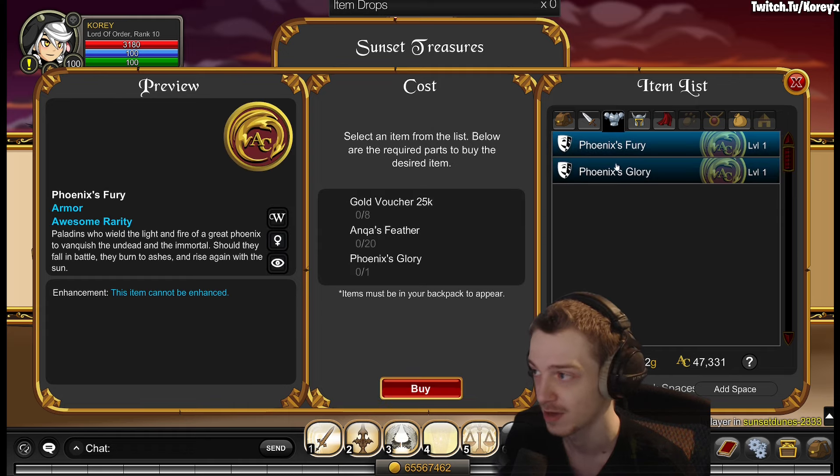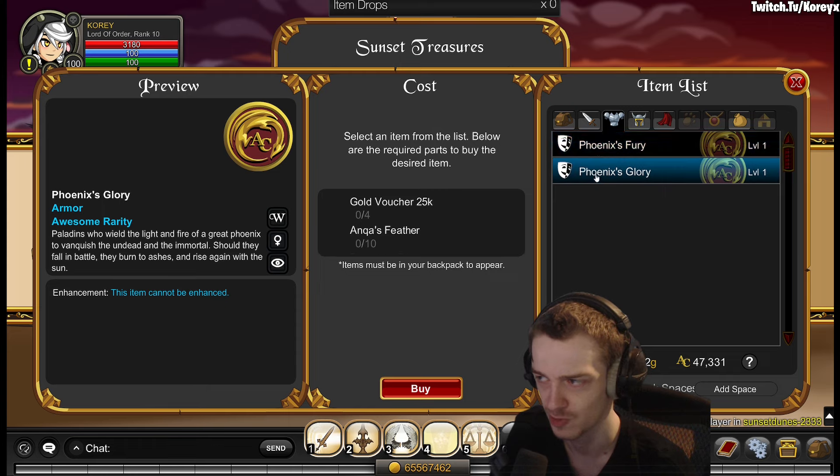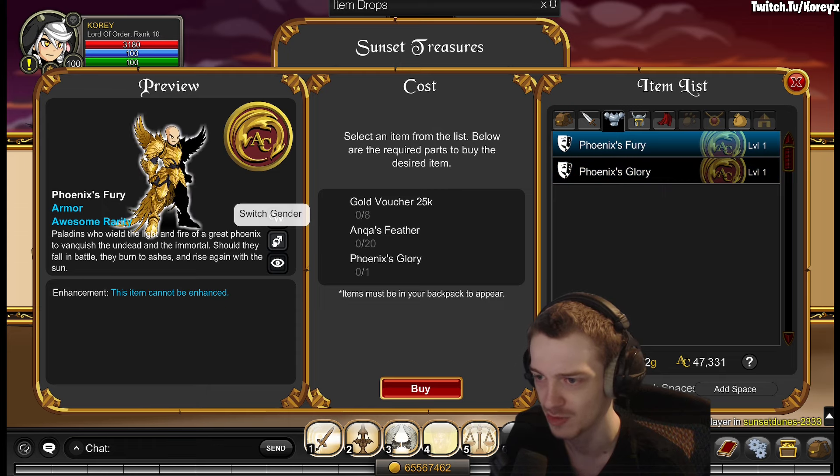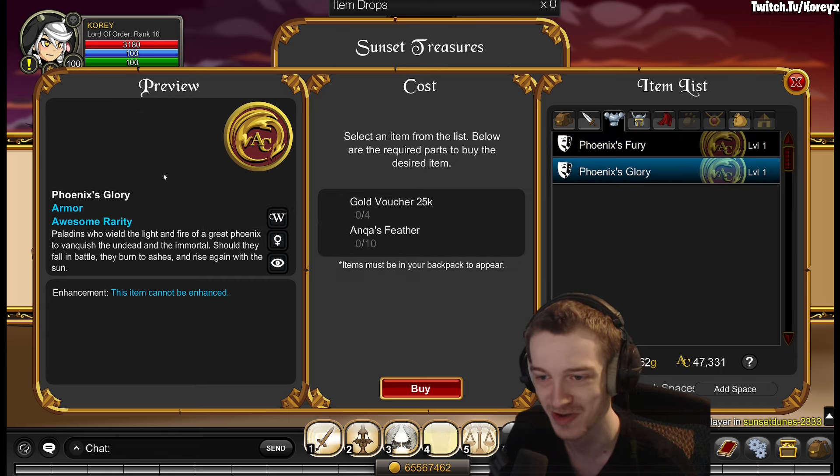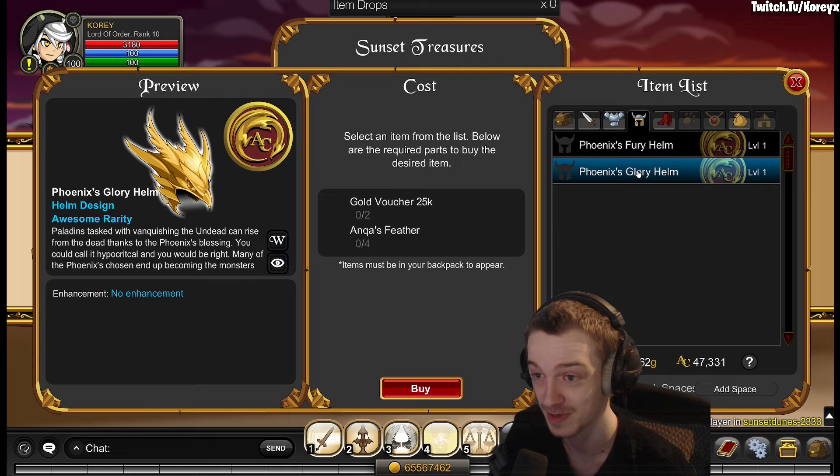For some reason the gear isn't showing up in game for me — it didn't show up yesterday, and it shows up when I swap gender. It isn't male only; there are female versions. I can't show them for some reason — I need to clear my cache or something. Usually closing the game will do that.